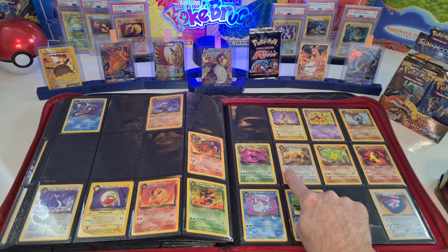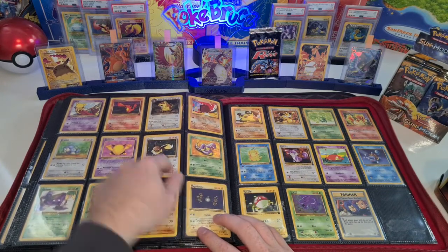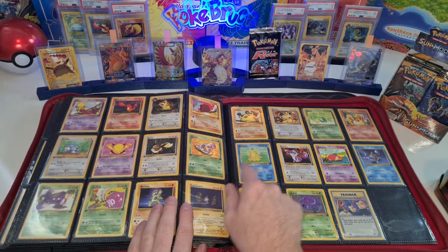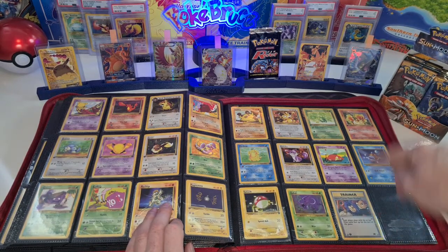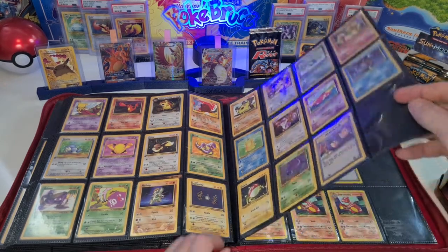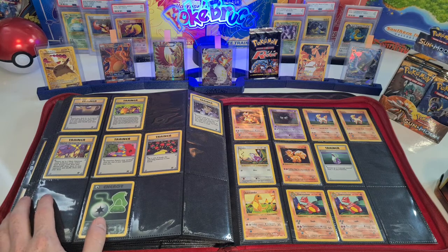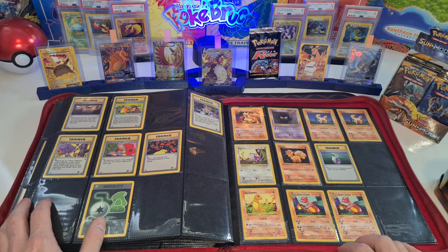Dark Persian also — first edition — Eevee, Abra, Grimer, Koffing, Magnemite, Dratini, Drowzee, Ekans, Psyduck. And here comes Team Rocket Bonta, Oddish — all in first edition, so I'm doing pretty well. And then we have the base set shadowless — not first edition base set, only the Vulpix is a first edition.